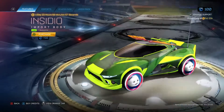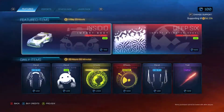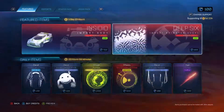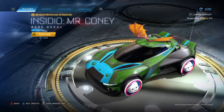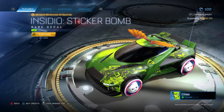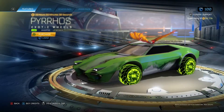We do have the Insidio import body in Lime with Paragon. We have the Deep Six import animated decal, also in Lime — that's got Paragon as well. We have the Insidio Mr. Coney in Sky Blue — that's a rabbit. We have the Insidio Sticker Bomb in Lime with Turtle as well, which is actually a decent thing to have if you're into that swap lifestyle.